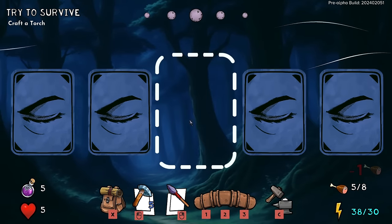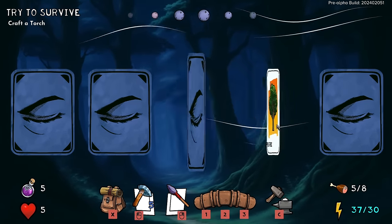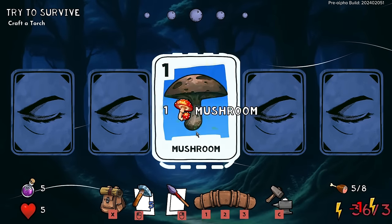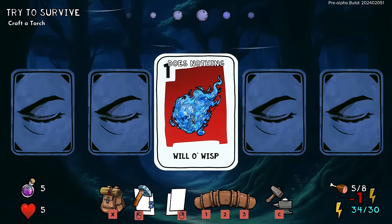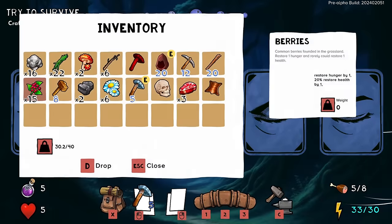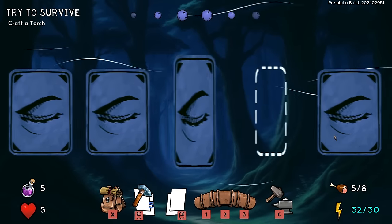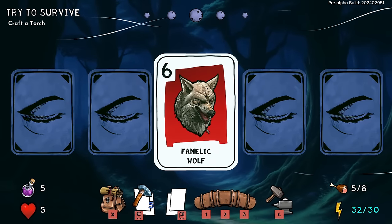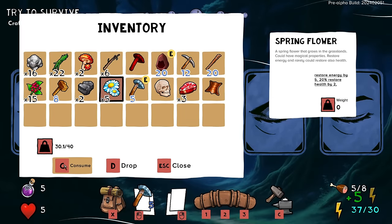I clicked that boar with a hammer instead of using my javelin — I forgot that clicking uses the equipped tool. What the frick are you? Okay, I'm going to hit you with a javelin. I've gained a skull — a creepy skull, could be magical powers. Fair enough. Hard to tell a lot of the time whether the skulls you collect will have magic powers or not. This seems bad for me.